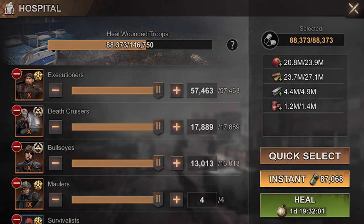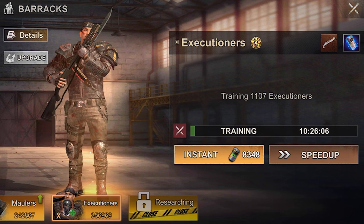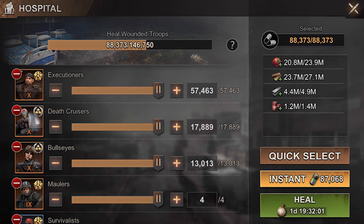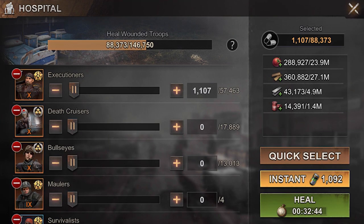Now you can see that instead of 98,000 troops I only have 88,000 troops to heal. I also want to show you how important it is to find your sweet spot. I recommend going into one of your troop buildings like the barracks — you can see that I can train 1,107 at a time. That's typically your sweet spot for micro healing, so I'll hit quick select.